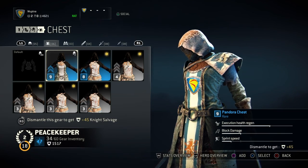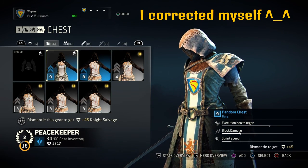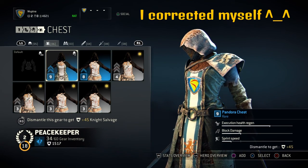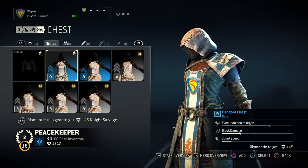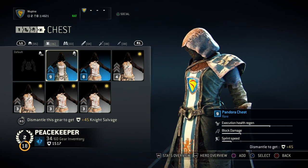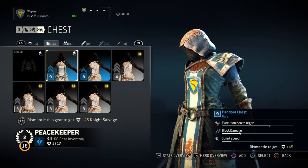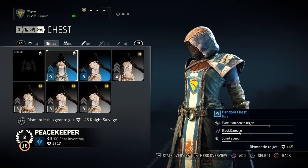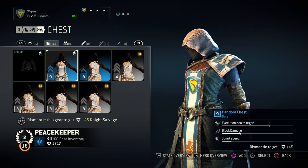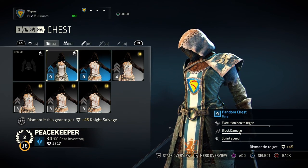The next piece is the arms. For this one I like to go for execution health regen. I like to prowl around and when I see a weakened opponent I finish them off — that's my type of fighter, I just like to hunt. Even in one-on-one battles, if I execute them I can get my health back, so if it was a long battle or they did damage to me I can recover to full health. For the secondary stat I like block damage — sprint speed I don't really need since this character is already fast.